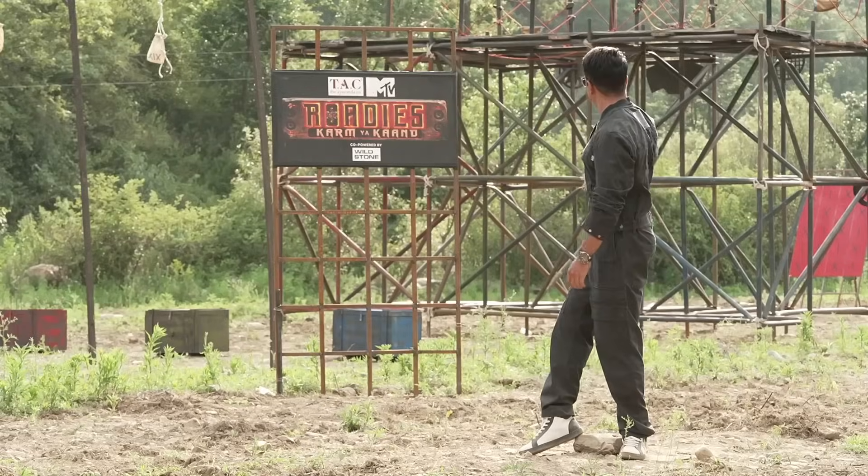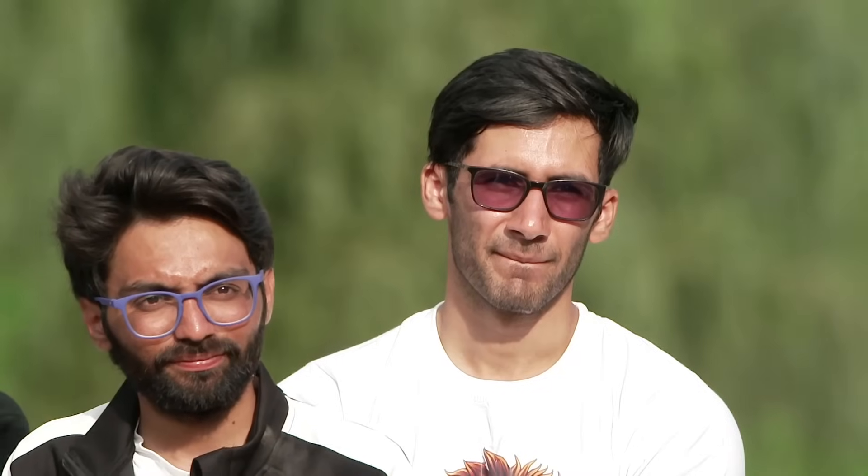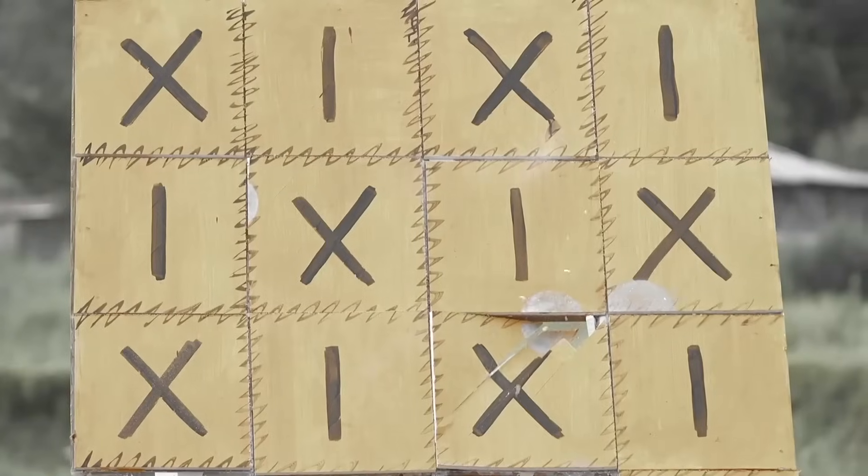With the cannon balls, two people have to go up. In front of you are three targets which are in red, yellow, and blue. There are tiles on the grid. When you hit the tiles, the tiles will shoot. The task will finish. The task was explosive.